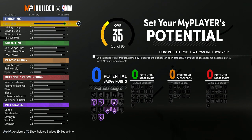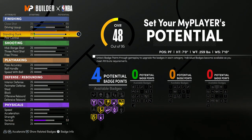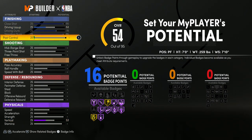For the finishing badges, you want to max your close shot, max your driving dunk — and at 97 overall you actually get driving contact dunks on this build, which is insane. Max your standing dunk and then put your post control to 82, just so you can get post spin technician hall of fame.